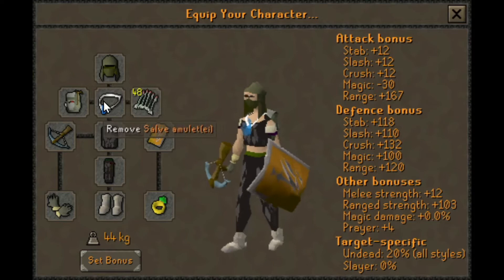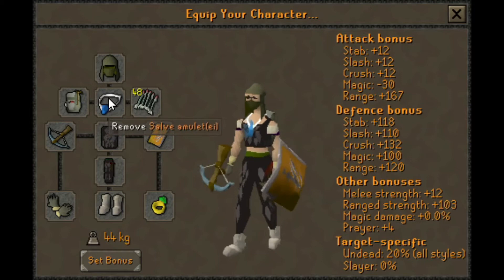The really important things to have are Ruby Bolts and a Salve Amulet that has been enchanted and imbued in Nightmare Zone.